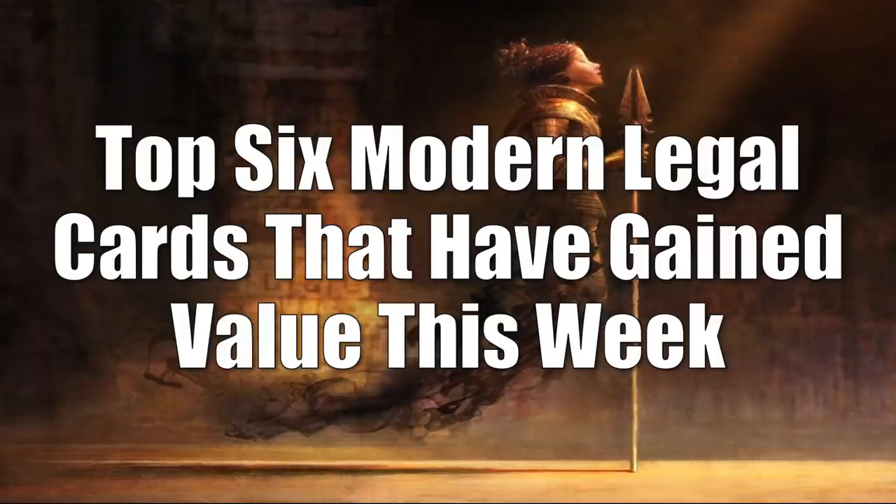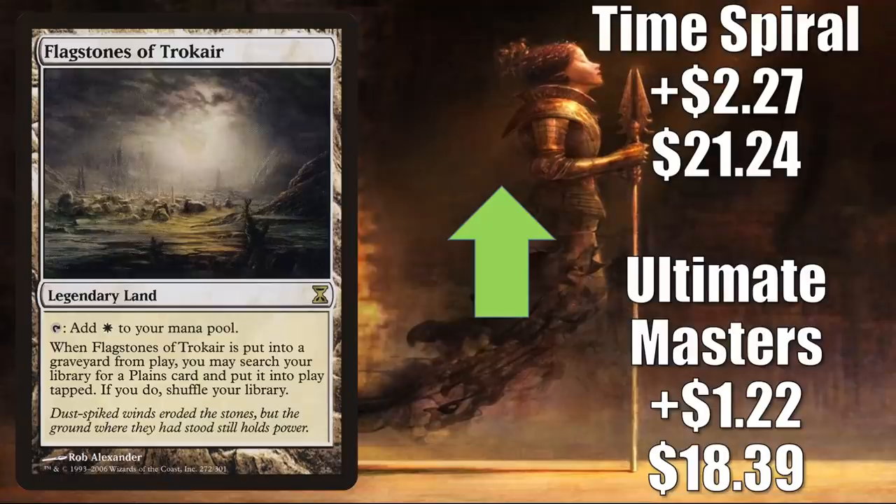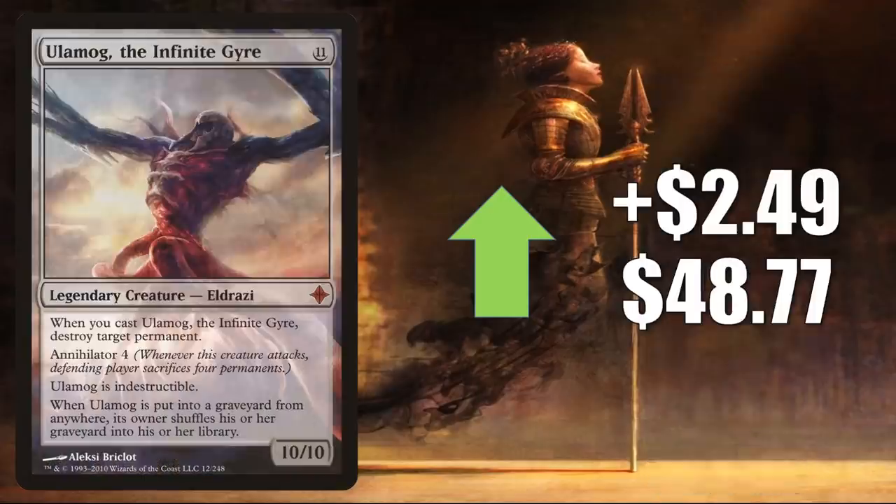That brings us to the top 6 Modern Legal cards that have gained value this week. Coming in at number 6 is Flagstones of Trokair — Ultimate Masters up $1.22 to $18.39, Time Spiral up $2.27 to $21.24. This is in Eladamri's Toolbox decks which have been very popular, also in Jeskai Control, and it gets some Legacy and Commander play. Number 5 is Ulamog, the Infinite Gyre from Rise of the Eldrazi, up $2.49 this week to $48.77 — in the popular Kozilek the Great Distortion Commander build, seeing more play in Belby Corrupted Observer and other new builds from Commander Legends. It also got a Command Zone podcast mention this week.